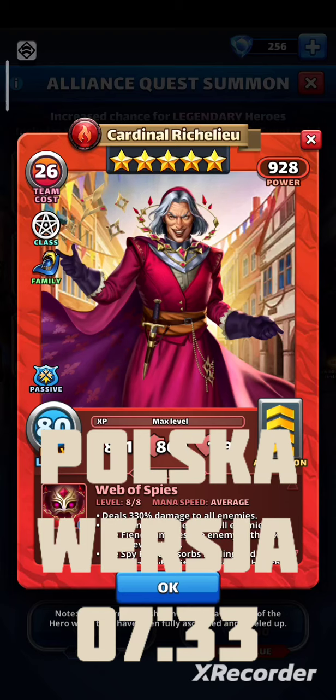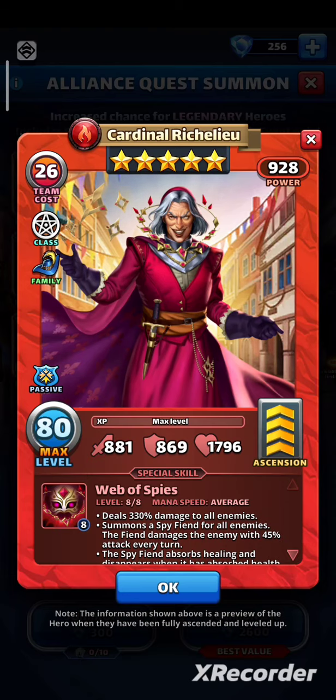Welcome! Allian's quest is up and we have 2 brand new heroes. In this video I will talk about Cardinal Richelieu. He's a fire faction sorcerer, so if you give him emblems he will have a chance to drop the mana generation of the enemy after dealing damage.